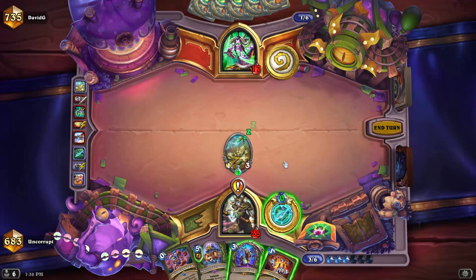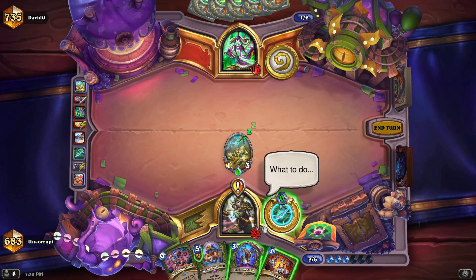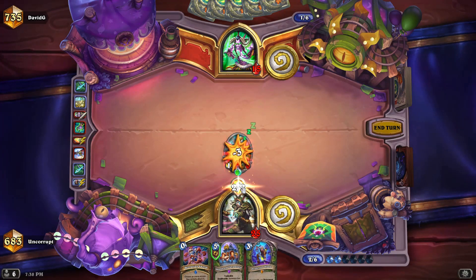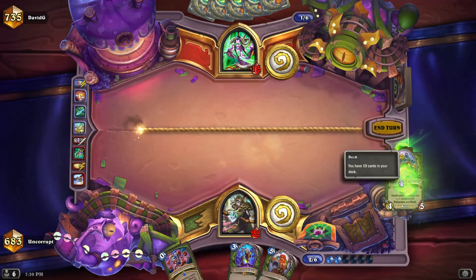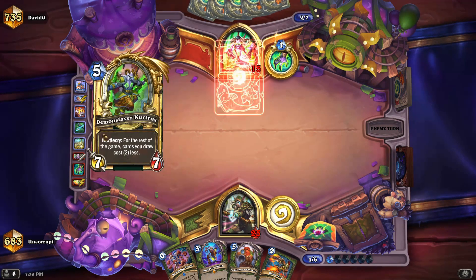We need to discover a damage spell we can use this turn — it's got to be this. We use it right now, we kill our 1-3, get the quest reward. But next turn we're going to have to deal with a 7-7. This combo deals with the 7-7. We do this now, we get it in hand, and we can just drop it and use Devouring Swarm to trade into the 7-7. So I'm going to go ahead and kill off our things, trade the Imported Tarantula. Hopefully we don't get hit with a Glide since we weren't able to play our quest reward, but he's already used one Glide.